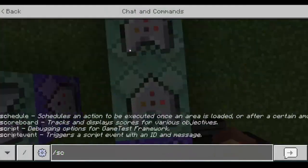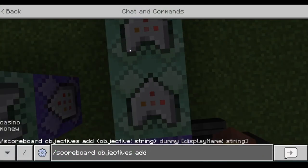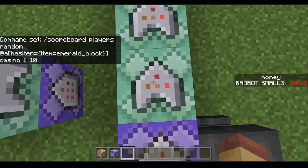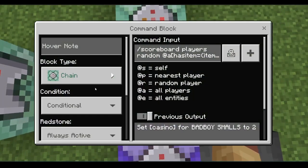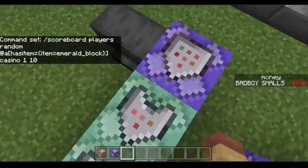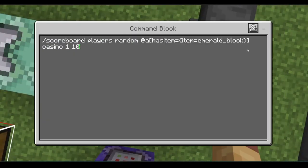To make a scoreboard, do: scoreboard objectives add, then whatever name you want — for example, casino_money. Next, use a Chain, Conditional, Always Active command block with: scoreboard players random @a has_item, item equals [your item], casino_one, ten.